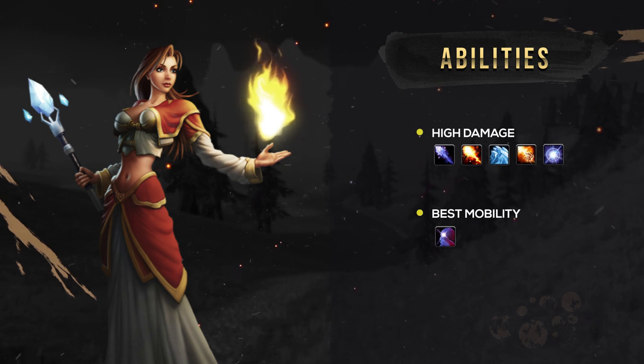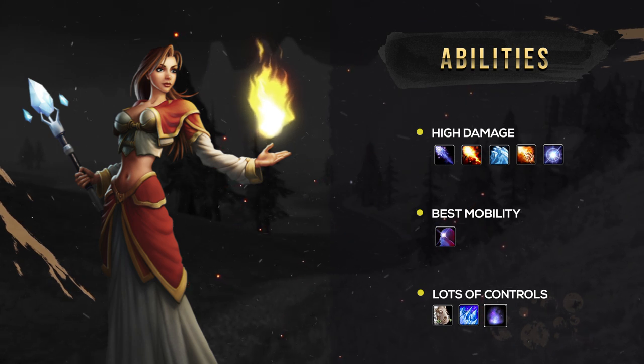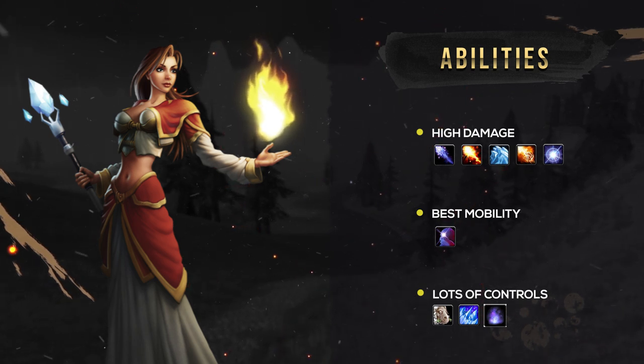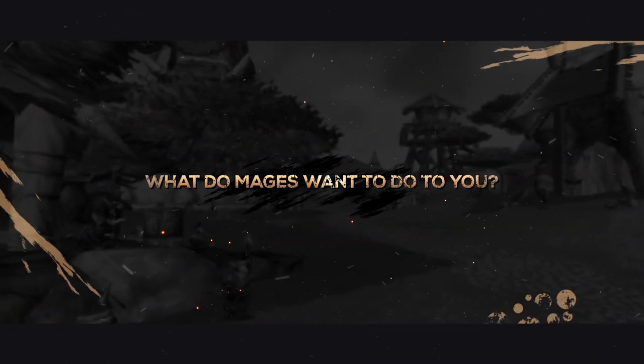And as if that wasn't enough, they also have a ton of control, with Polymorph, Frost Nova and Counterspell, letting them play Puppet Master to their enemies. To kick things off, let's take a look at the enemy's game plan — what do Mages want to do to you?